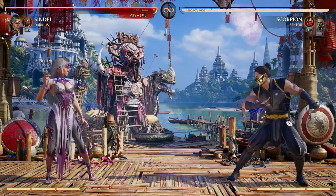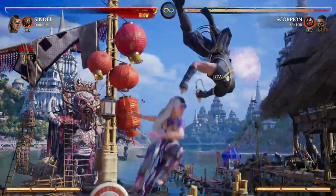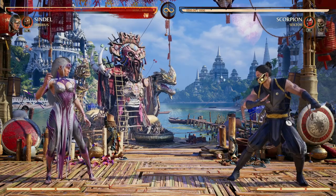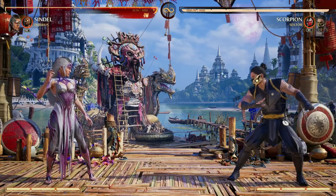I actually think Darius is a great choice for Sindel. We get awesome combo extension. We can use our scream move to reach our opponent and then use Darius for the combo extension, and those two moves go together very well.